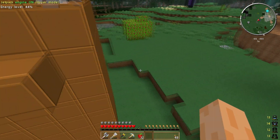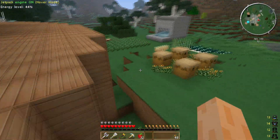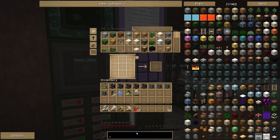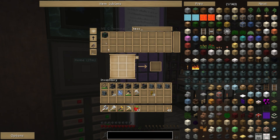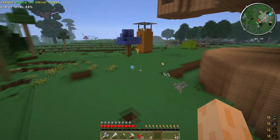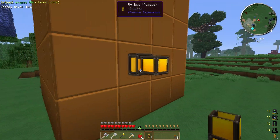So I need to grab a couple of liquiducts or fluiducts — I can never remember on this mod pack. It's fluiducts. I also need a couple of tesseracts, since I've got tons of enderpearls at the moment — I've got an absolute crap-ton growing over here, coming from my mob grinder and a load saved up. So I don't mind transporting everything around with tesseracts.